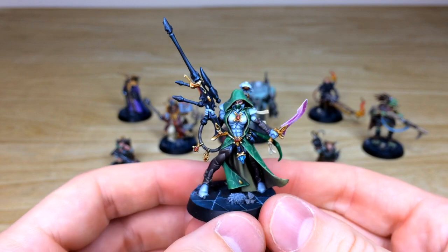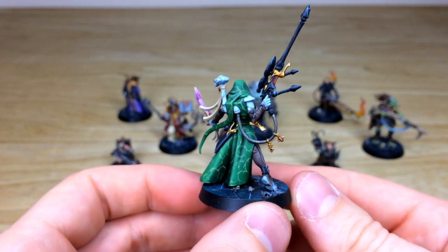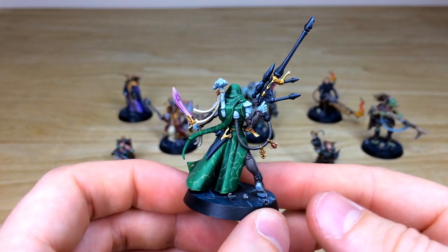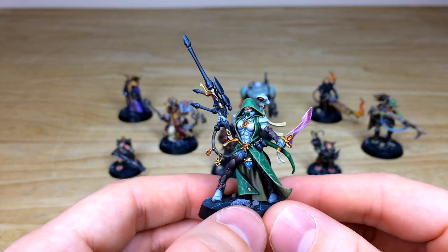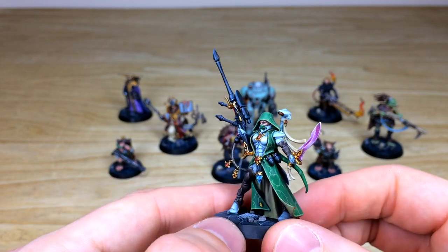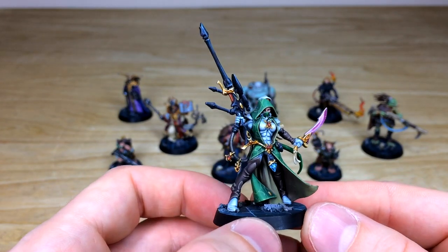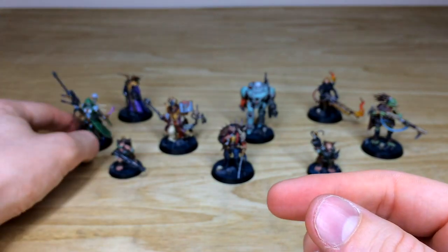Next we'll look at Amallyn Shadowguide, the Aeldari Ranger. A really cool model — Ben loved working on this one, especially on all the little vine thorns on her back. There's a lovely complementary pink-ruby dark red blended weapon, a long rifle with all the lenses fully highlighted, and a lovely crystal hanging from her waist, nicely highlighted as well.